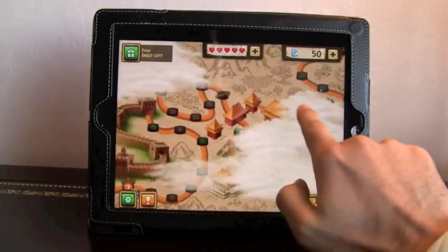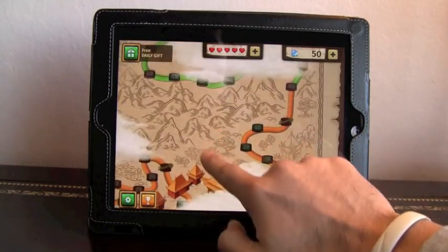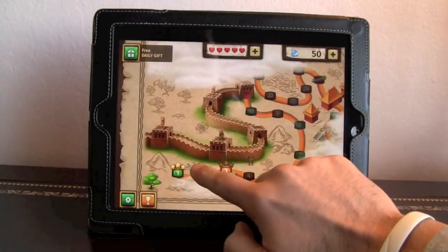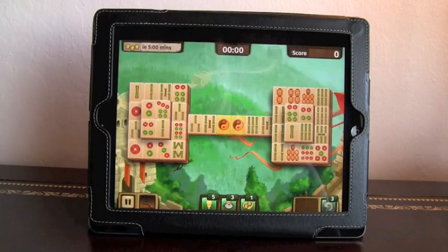If I scroll through here, you'll see the many different levels that you've got in the world. Let's go to one of the beginning levels. Here we are in one of the levels — you'll see the timer in the upper middle, as well as the stars that I can achieve if I get this in under 5 minutes. My score's on the right, and you'll notice the beautiful graphics that makes this game much more enjoyable.